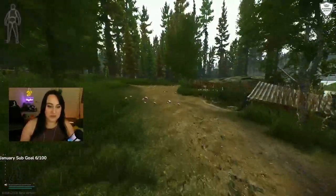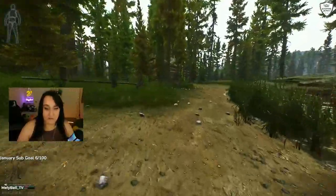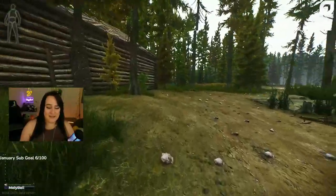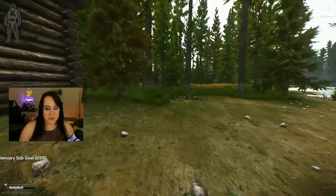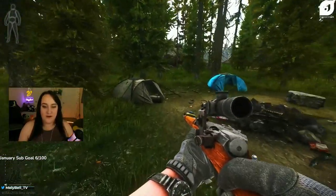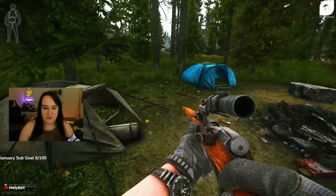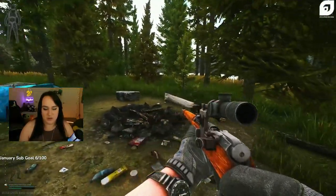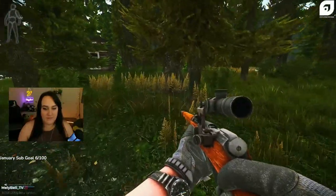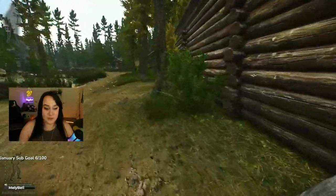Running out to the left is this building I call Stash House. I'm going to go past it quickly because I want to show you this little camp back here — you can find MBSS and scat backpacks here. If you need a bigger backpack, check along the outskirts of this little camp.